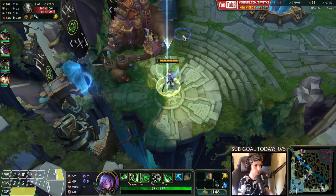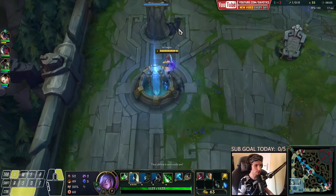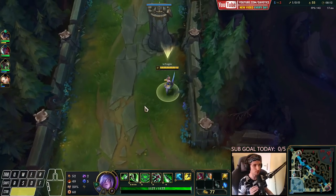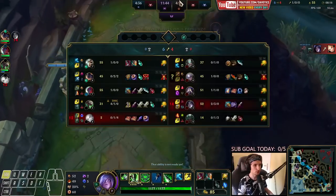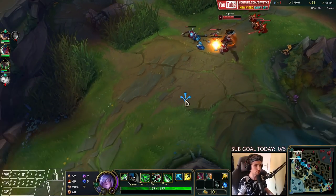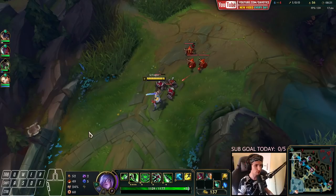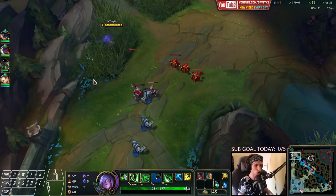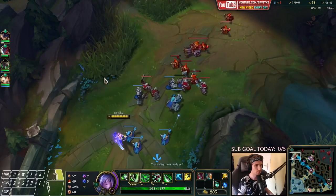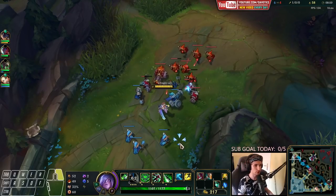I think I'll just buy the Iron Spike now. The wave is looking like this right now — the wave will bounce back into me. We're coming back with an extra item — that's the best part. We're now actually really far ahead of him as long as he doesn't go back. I'm going to try to freeze it out and make him deny another massive wave. I'm trying to be very obvious with freezing it because I want Tryndamere to stay. I definitely don't want Tryndamere to go back to base right now.